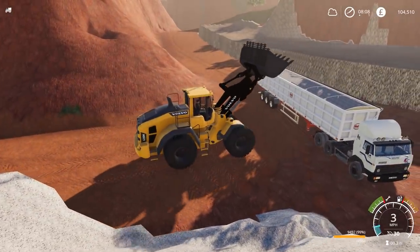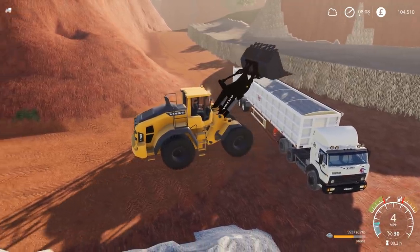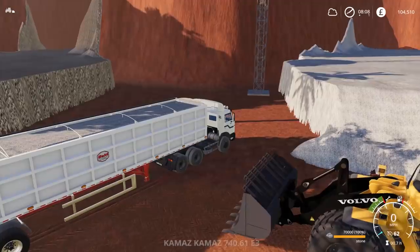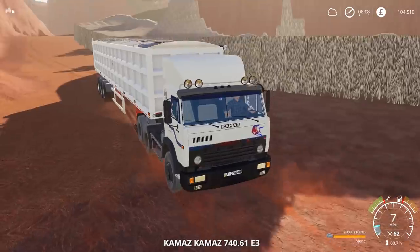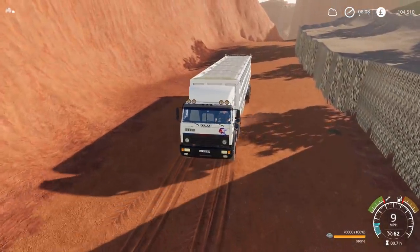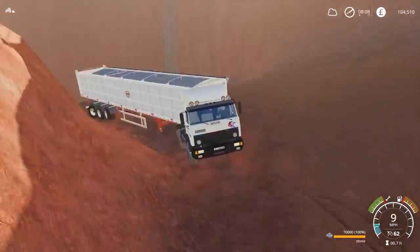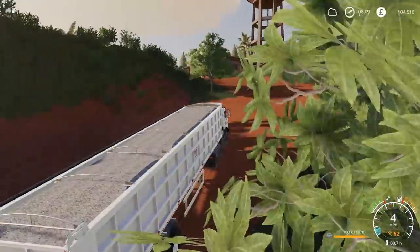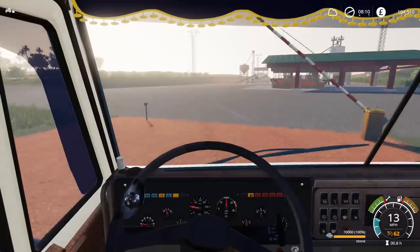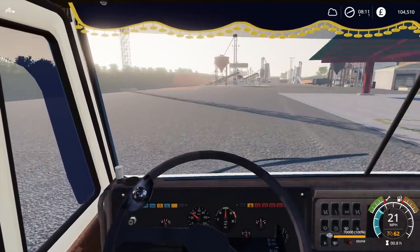Before I get too involved with the production of gravel and sand, I probably should start the water tanker filling, because it does take a very long time to fill. And we do need quite a bit of water for this — I think we need quite a bit of water for everything — so it would be a good idea to get it started. That almost looks axle-snappingly heavy, although this little beast can quite easily pull this trailer. I'm just going to reverse all the way up here and then we can have the very slow journey up the hill. That's 70,000 litres of stone.